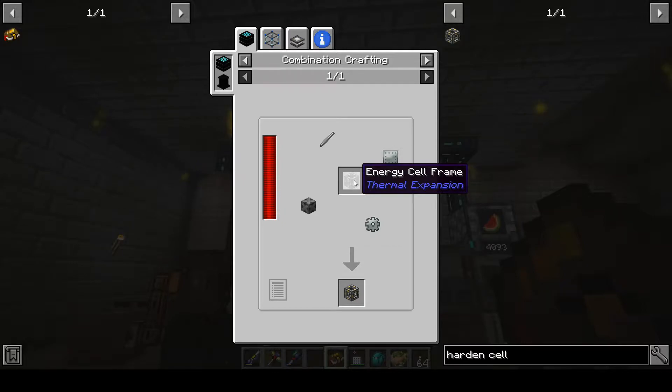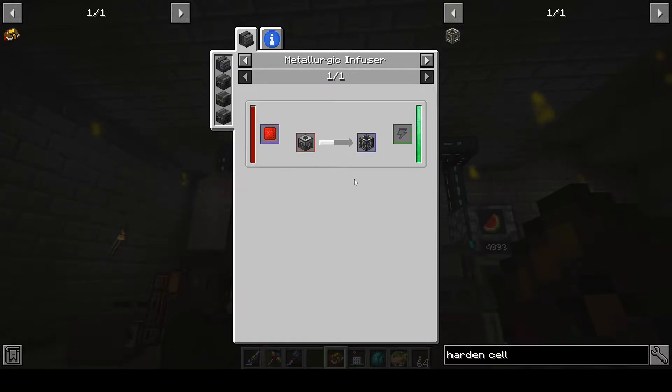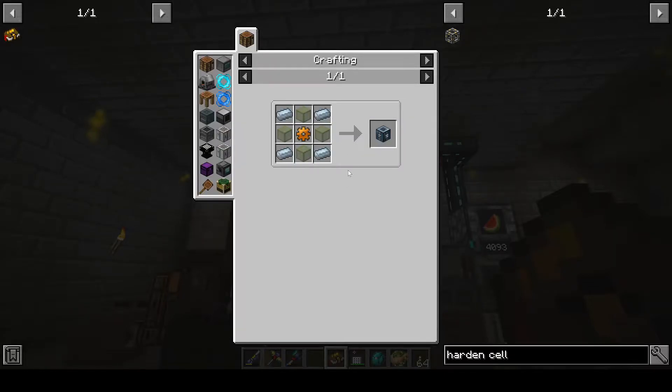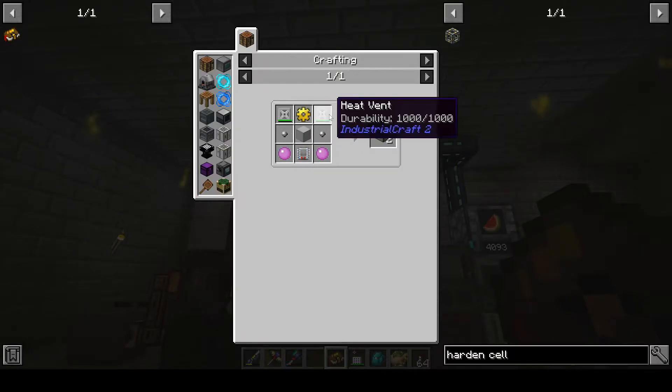However, what we're converting is the energy cell frame from Thermal Expansion. Well, okay, then we need to make machine frames to infuse to turn into that. That doesn't look too bad. But now we look at machine frames and these are just a pain in the butt to make. The reason being is that they use sort of core blocks from a bunch of different mods. So if you want to make a bunch of them, it's like you've got a device frame - okay, not too bad - but you've got to make them, heavy engineering blocks, okay not too bad, but you know you've got to make them, machine frames for RF Tools, these are sort of a pain in the butt.